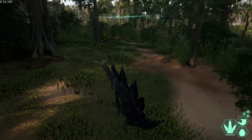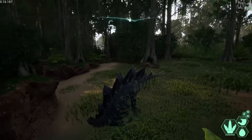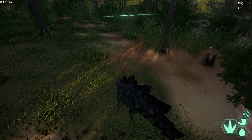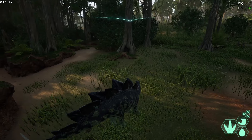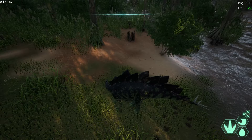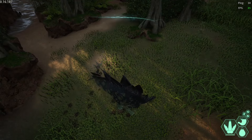What can a Stego do? Well, you've got three moves. First one is a bite — pretty simple. Just bite by clicking your left mouse button. Your next move is your tail swing. You look where you want to aim, you right-click, and your tail is going to swing in the direction your Stego is looking.